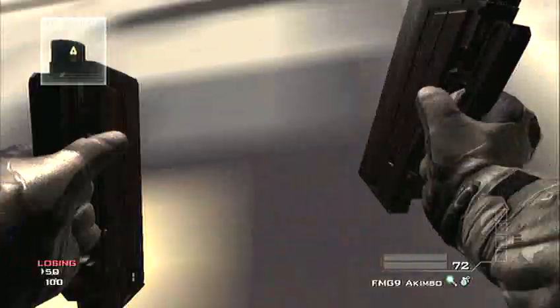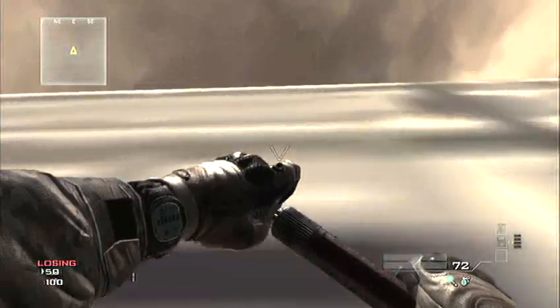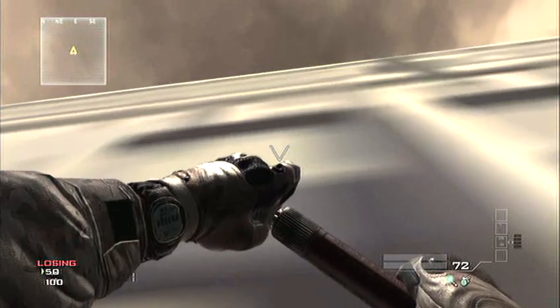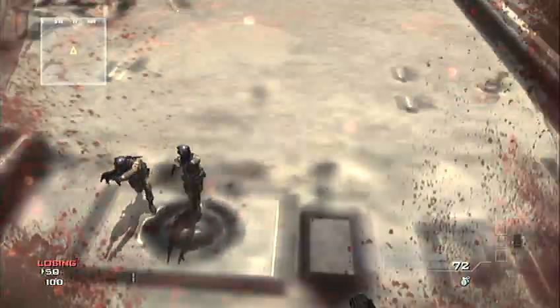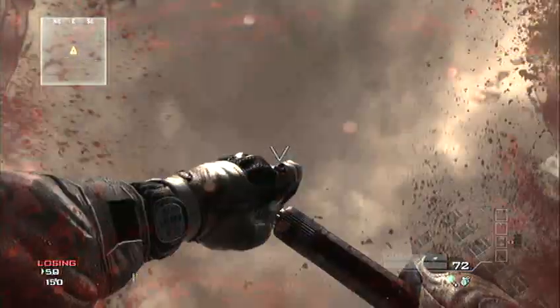Have them shoot you up again with AA-12s. You can do this with the KSG, but you need a lag switch, and this is easier without the lag switch. Then have them shoot you up again with their FMG-9s on this little ledge, and they're going to do the same thing again right here on the second ledge of the building.